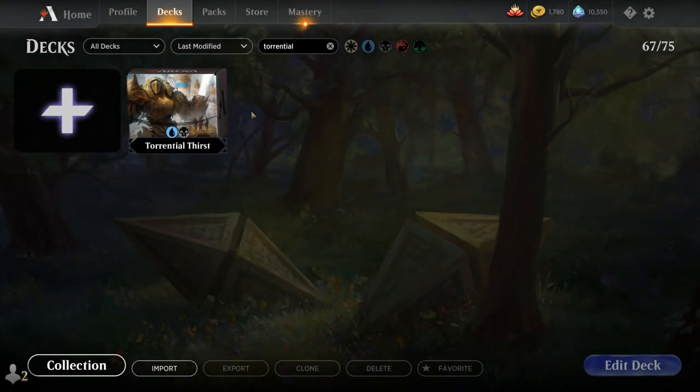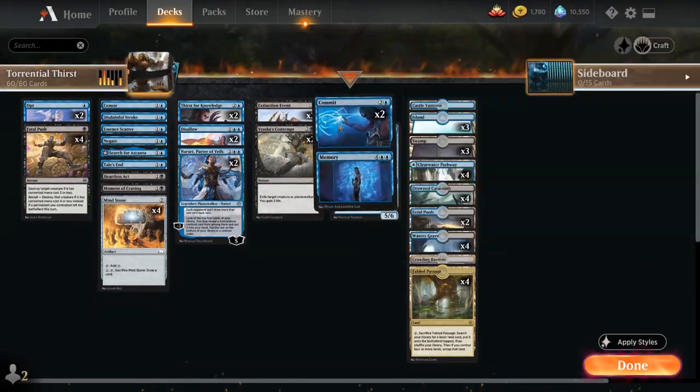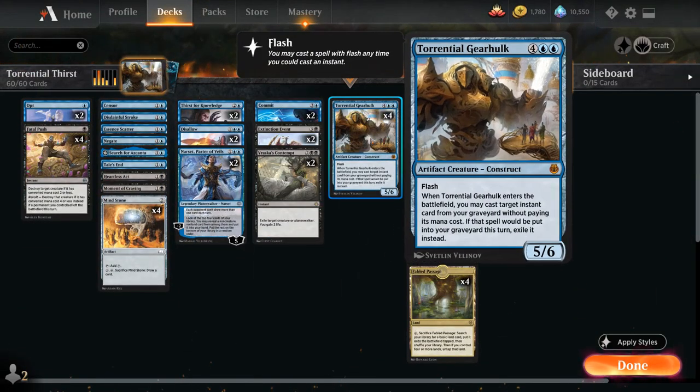Hello and welcome to another historic gameplay video. Today we're taking a look at a blue-black Draw-Go control deck as voted on by my supporters on Patreon, and the deck is built around Torrential Gearhulk — the 6-mana 5/6 artifact creature construct from Kaladesh Remastered. It has flash so we can play it at instant speed, and when Gearhulk enters the battlefield we can cast target instant card from our graveyard without paying its mana cost, and then exile it afterwards. So Torrential Gearhulk is the main win condition in the deck, and the deck is also built to fully leverage the Gearhulk by including plenty of instants for us to get back.